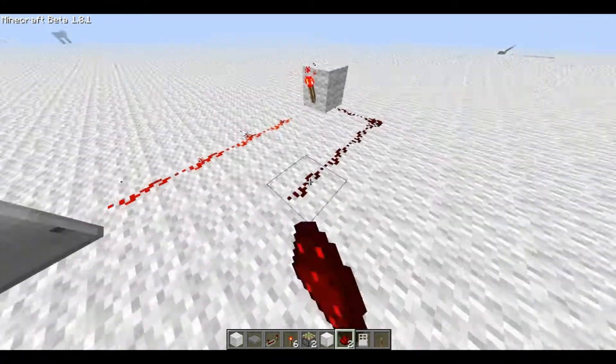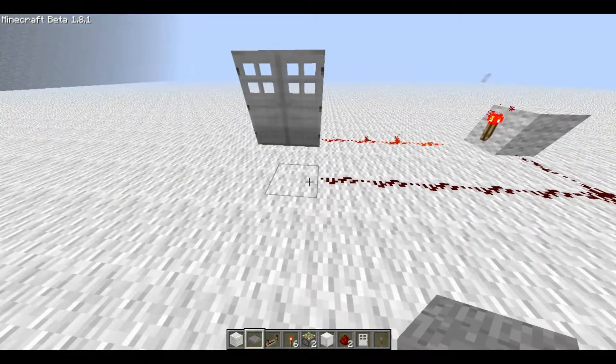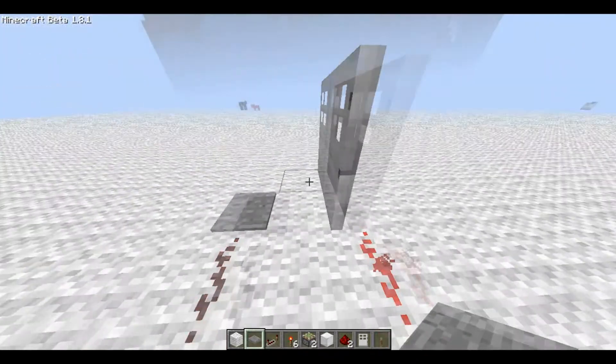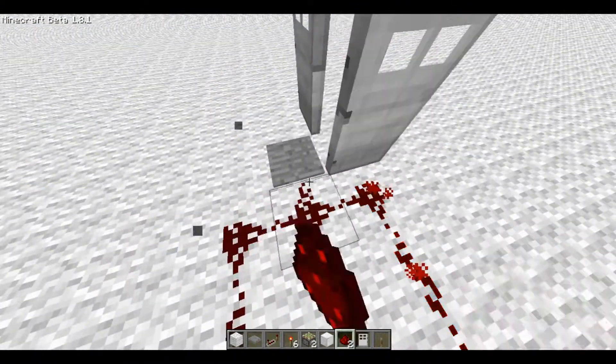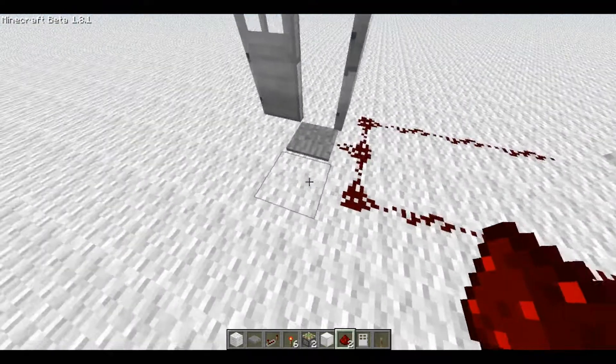Then out the side of the block you can put your redstone and connect it up to the pressure plate, which must be one block away from the door, simply because otherwise it will try to open twice. You can do it like this, or like there.